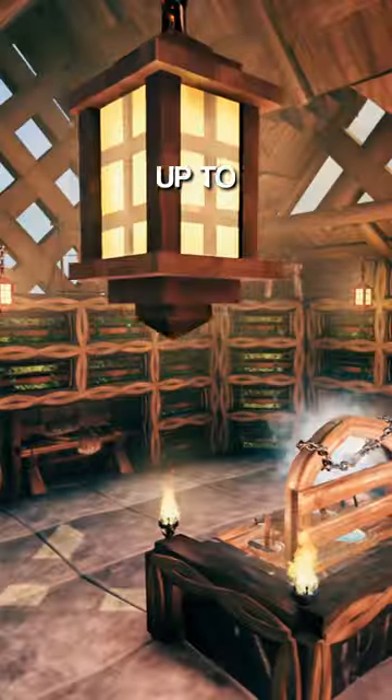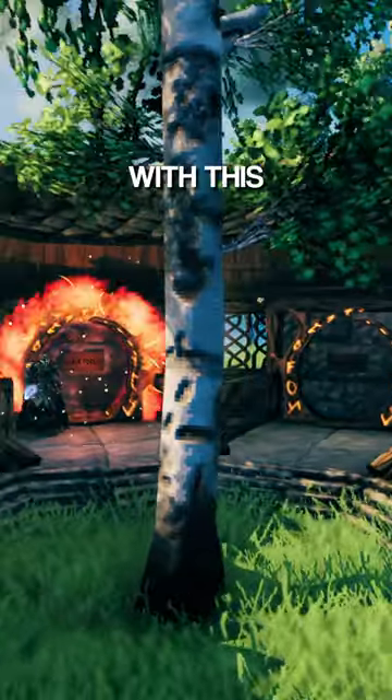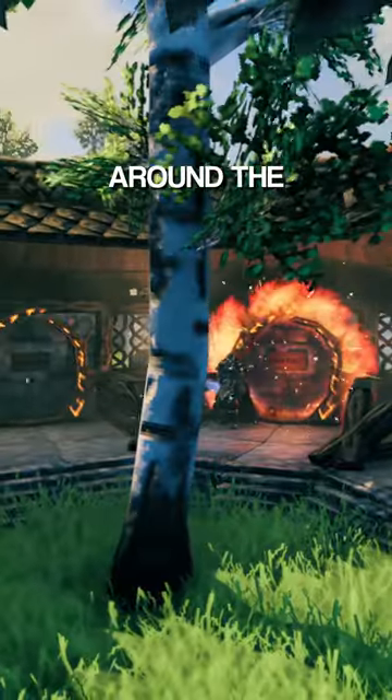Number 2, the ultimate storage house which fits up to 52 black metal chests and has every workstation at its maximum level? Or number 3, the dream portal hub with its unique open roof design and 7 portals around the perimeter?